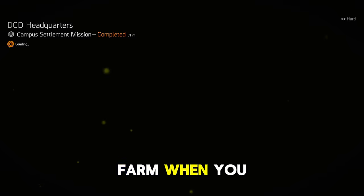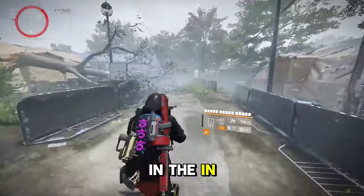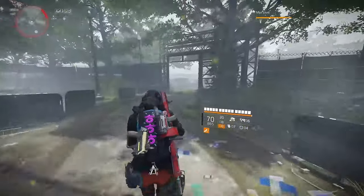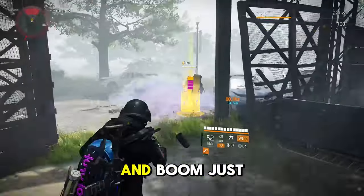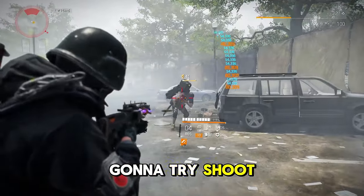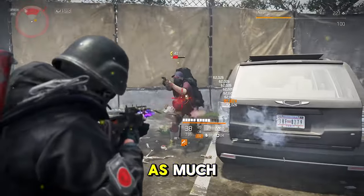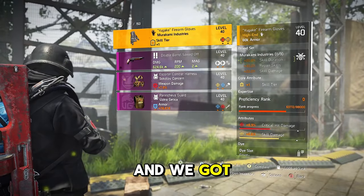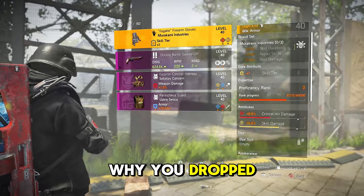...is very easy to farm with this method. You can just go into the game — and he already popped up on the map, you can see it in the top-left corner of the screen. Turn around and he should be right there — there he is! I missed it a bit, but I'm going to shoot him down. I'm running a skill build so I'm not doing as much gun damage as I'd like, but we got him down. Let's look at what he dropped — we got firearm gloves.